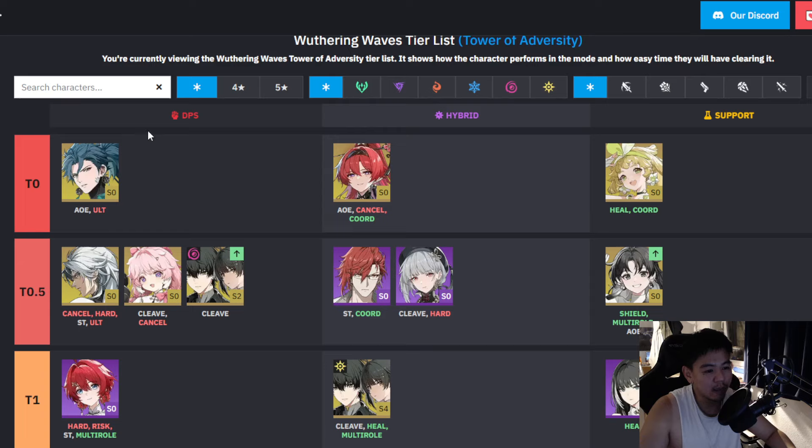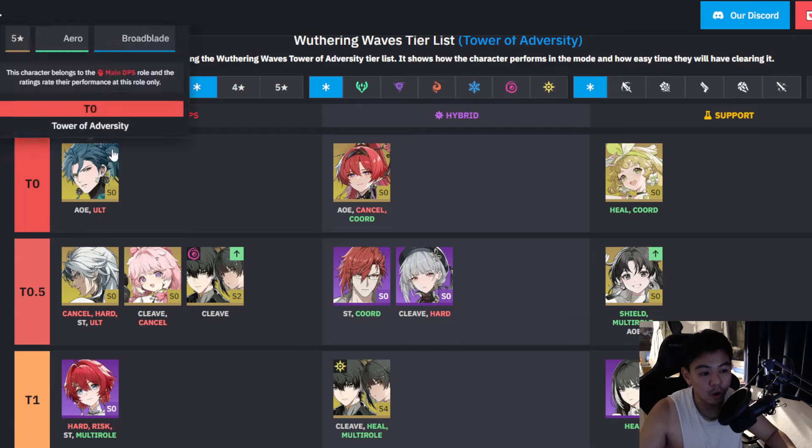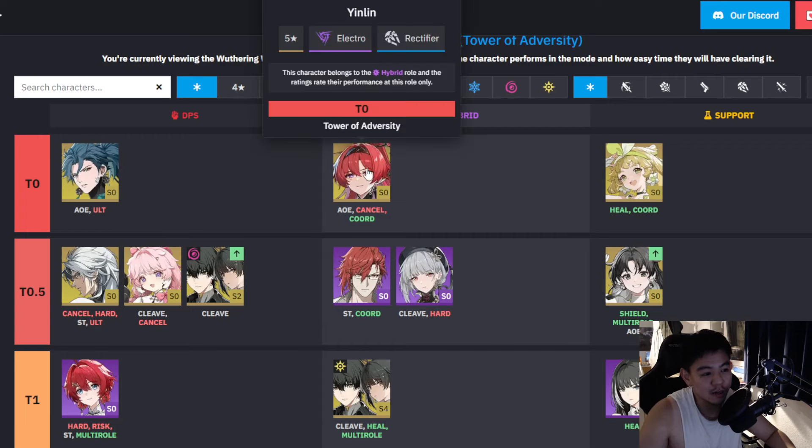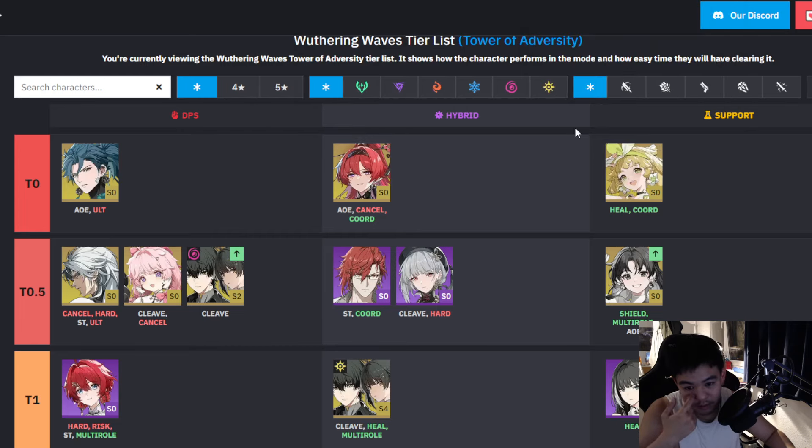As you can see, we have the three categories: DPS, hybrid, and support characters. Hybrid characters are probably the category where characters can deal damage for a short amount of time, but usually you swap them out into your DPS character. So YinLin is in the tier 0 category — we have a tier 0 character for every category. You might think the perfect team is Jiyan, YinLin, and Rina, but it is not like that; this doesn't function that way.